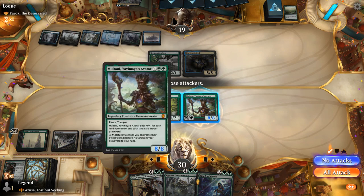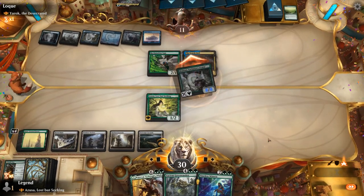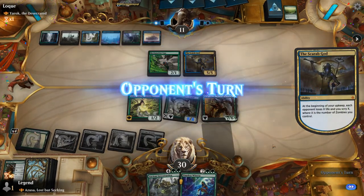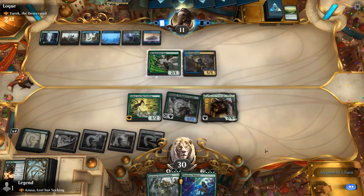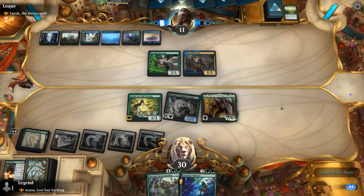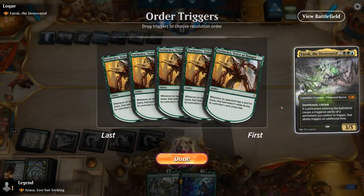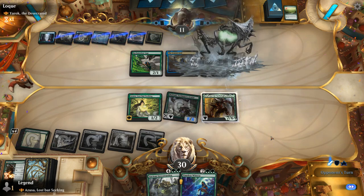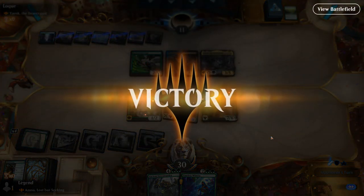We smash for eight and play Vorinclex. Scarab God shouldn't be too threatening. If the opponent has a way to kill Multani and bring it back with Scarab God they could punish us for tapping out, but then they'd also be punished by Vorinclex's ability. Timeless Witness may not be as effective now. The opponent is going to have their lands tapped for two turns basically — and they have Death Touch, but that's enough for a concession. On to the next one.